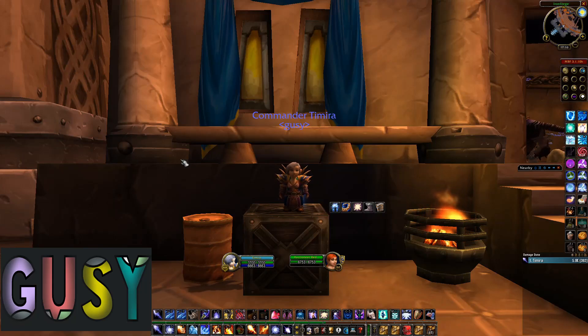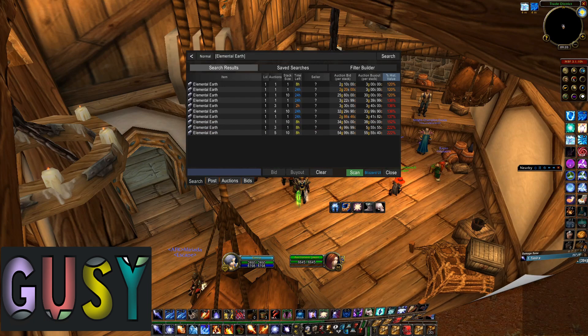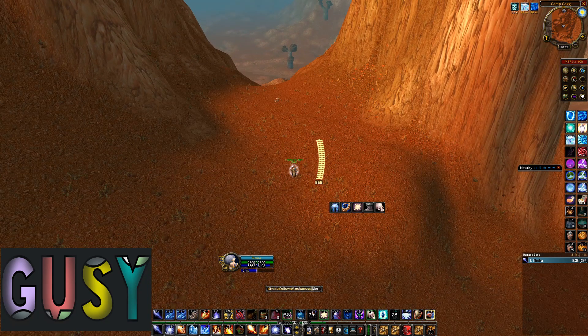Hey guys, welcome back to another video. So this morning I was checking out the auction house and I learned that elemental earth have raised up to three gold each. Therefore I decided to go and farm some, first in the Badlands and Arathi Highlands later on.